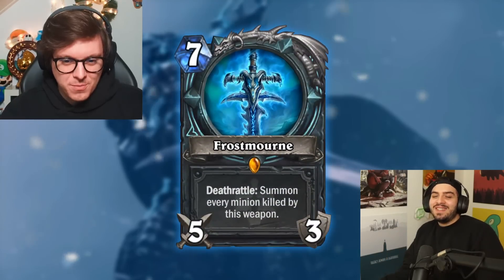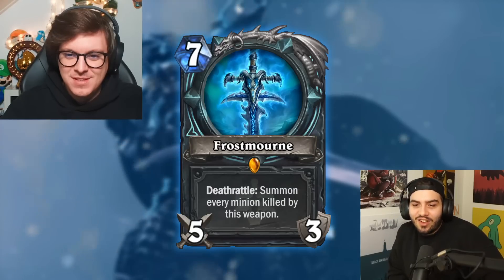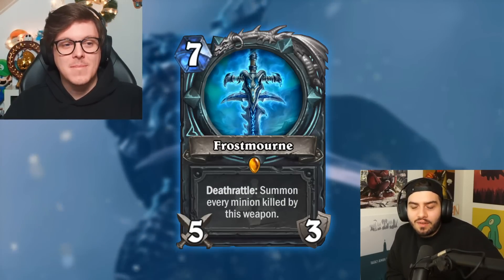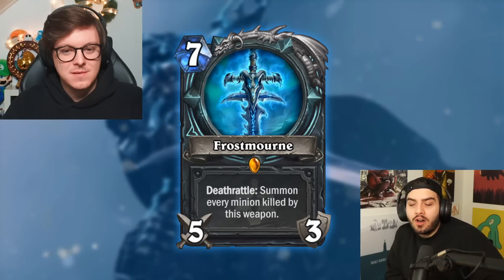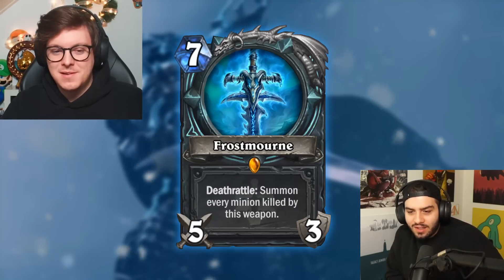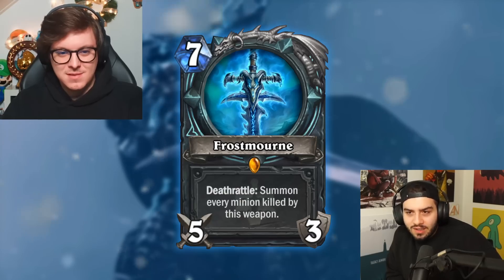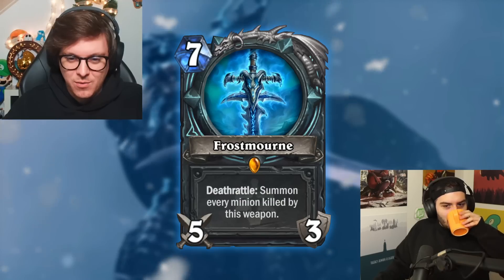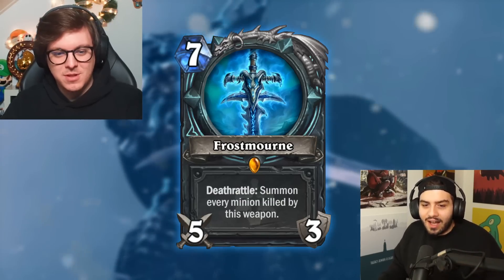We're starting with a runeless card — Frostmourne — so you don't need to be specced into any rune to put it in your deck. It's a weapon. I remember this one — I played it during that expansion, Frozen Throne, and it was a card you could get from the Lich King, right? Yes. It's iconic in Warcraft lore. The exact card from the Lich King — they decided you can just put it in your deck. It's a deathrattle: summon every minion killed by this weapon. Five attack, three durability.